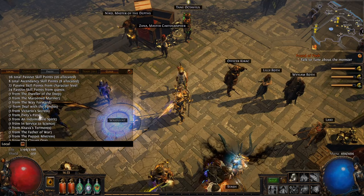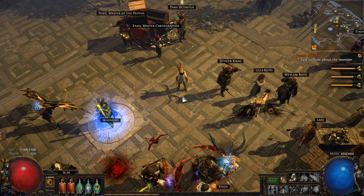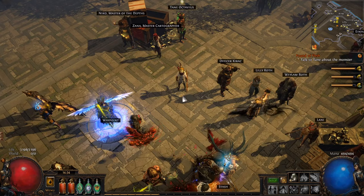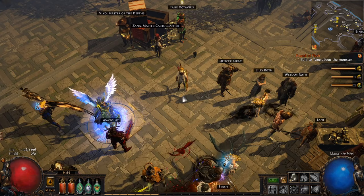One of the main things you have to focus on as soon as you finish Act 10 Kitava, if you want to start mapping, is your elemental resistances. When you have elemental resistances on your character, you lower the damage taken from different elemental sources. For example, if you have no resistance against lightning damage and you take lightning damage, you're going to take an increasingly high amount. But if you have elemental defenses against lightning damage, you won't take as much.